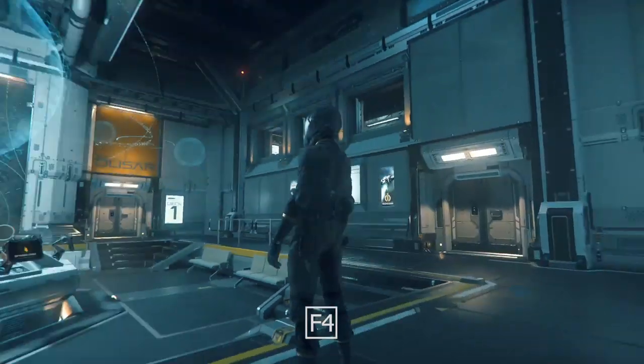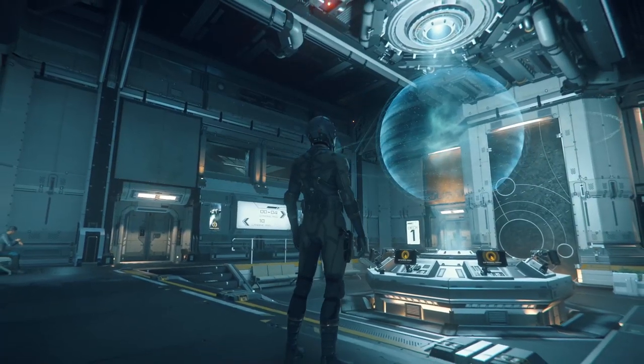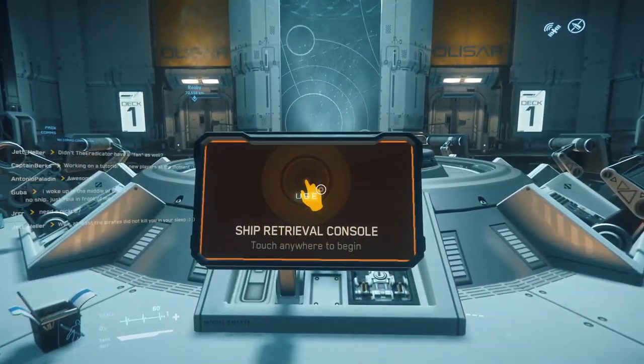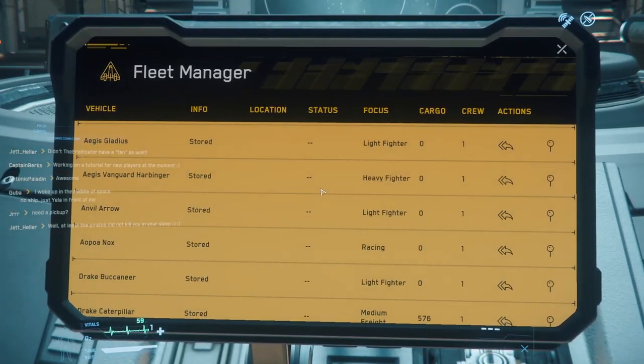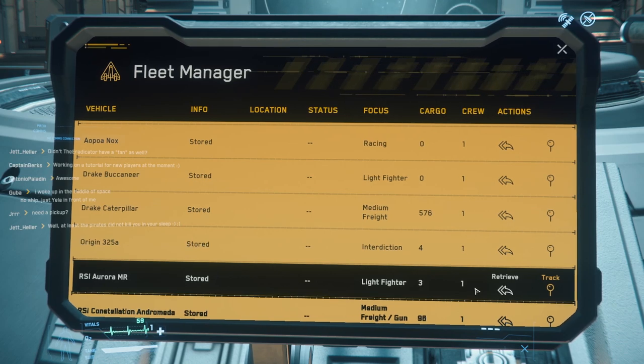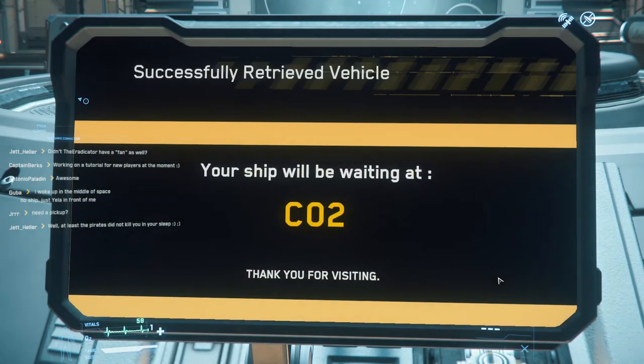Press F4 to go third person, pan around with Z — this is Port Olisar. Next we're going to call out our ship. Using this console you can see all your ships. I'll use the Aurora. You can see its name, info, whether it's stored or destroyed, location, status, ship type, cargo space, crew required, and then 'Retrieve' or 'Track' — track is for deep space tracking. We're going to retrieve our ship.